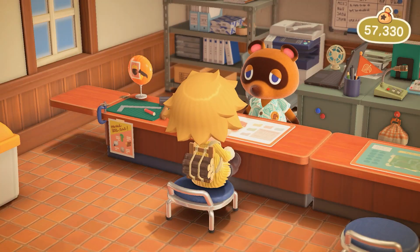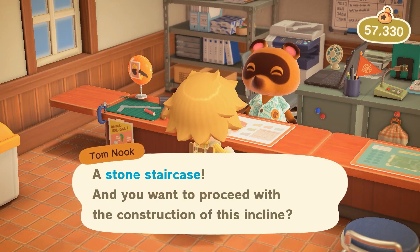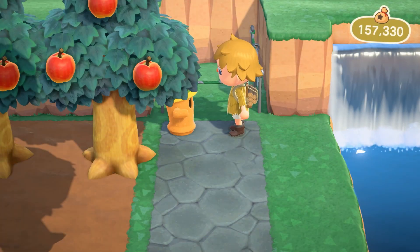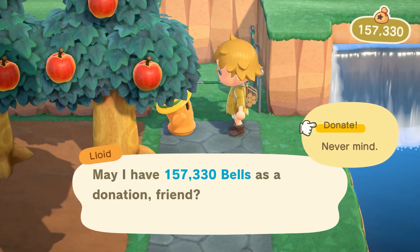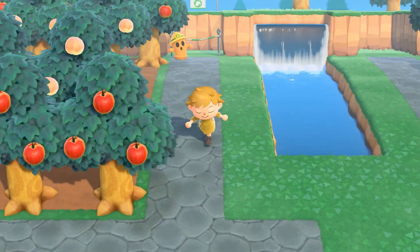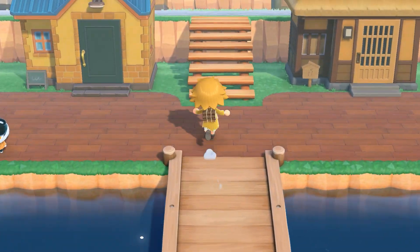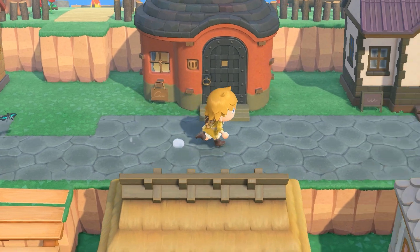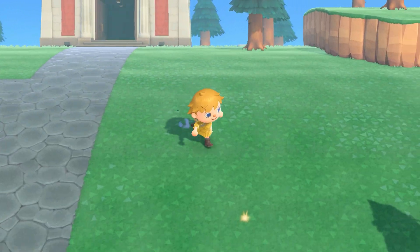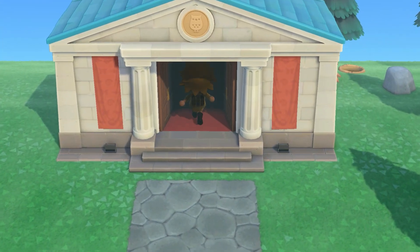Another thing we need to do today is buy our first staircase, which is gonna be used out in front of where my house is gonna go. I'll place down that first staircase right here. I didn't bring as much money as I thought I did, so I'll just put in this for now, and we'll need to go ahead and pay off the rest later. I do have some fruit grown in today, so we can go ahead and harvest it. I picked up all the fruit, managed to dig up all the fossils, and found the spot for our money tree for the day, but I have zero bells on me, so I'm gonna fix up these fossils and start selling stuff.